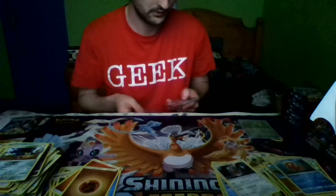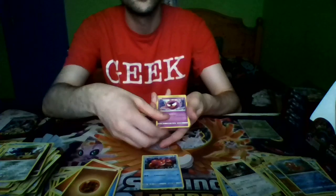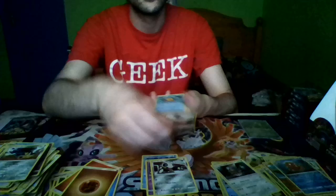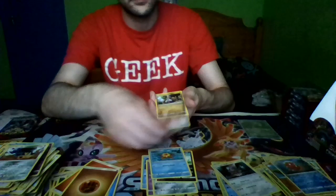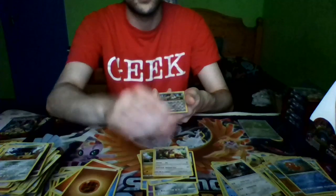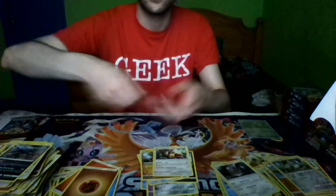Pack fifteen: Corphish, Gastly, Laron, Dino, Staryu, Counter Catcher, Hakamo, Diggerby, Reverse Holo Bunnelby, and a Hydreigon, and Steel Energy.